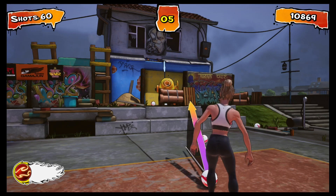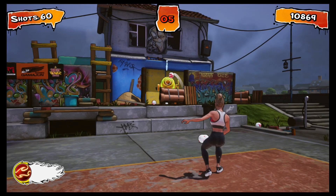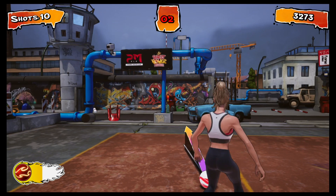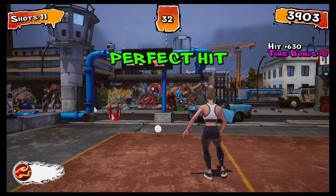Trick Shot Mode — I gotta say, I didn't really enjoy this. I just didn't get any satisfaction out of kicking the ball into a glass or into a bucket. This mode just lacks a lot of polish. For example, sometimes when you kick the ball into the bucket there's an explosion, but there's no giant sound effect. I just feel like that noise would be satisfying to hear after creating an explosion. Same with the glass bottles — when you kick the ball into a glass bottle it shatters, but you don't really hear the sound of it.